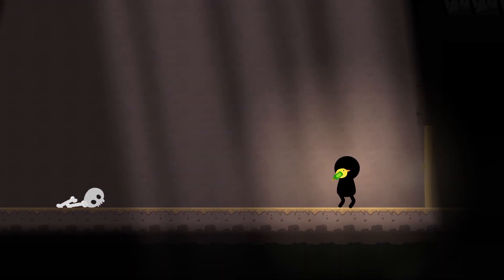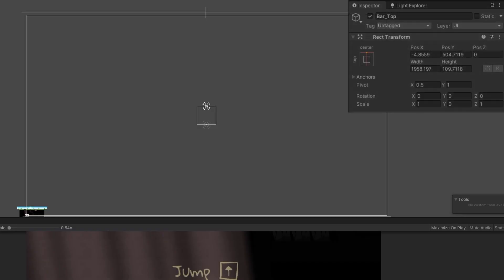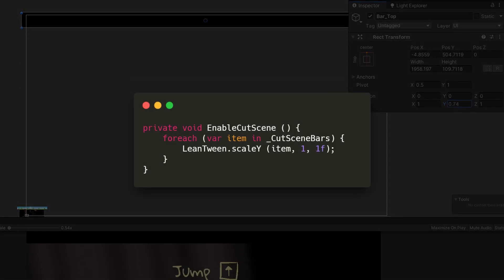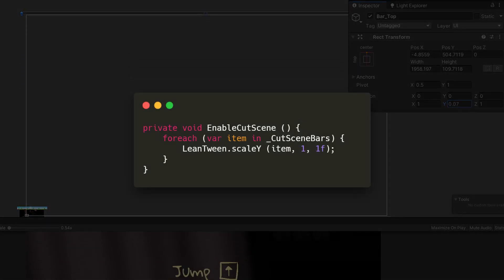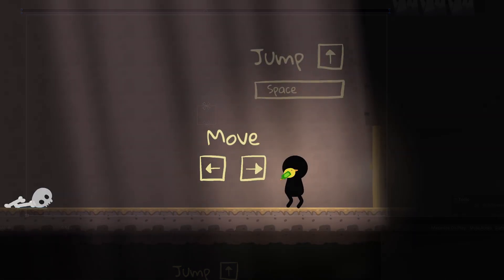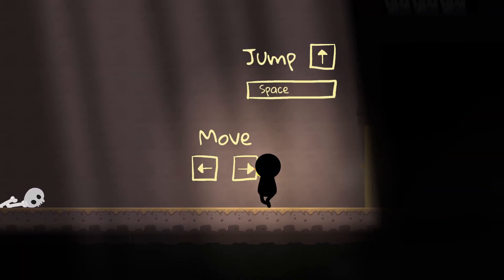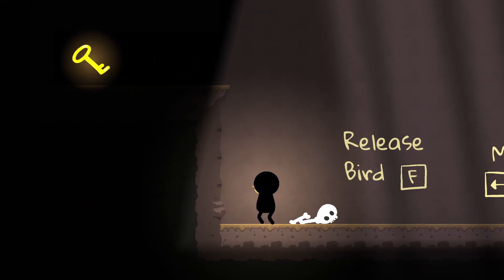And I think this looks really nice due to the cinematic bars — or however you call them. Those are just two black bars which I scale up along their y-axis. This was done in two minutes and gave those scenes — yes, there are more — a fantastic feeling. The bird wakes up the boy and, what luck, he purchased this rare lighted bird back then at the zoo shop.